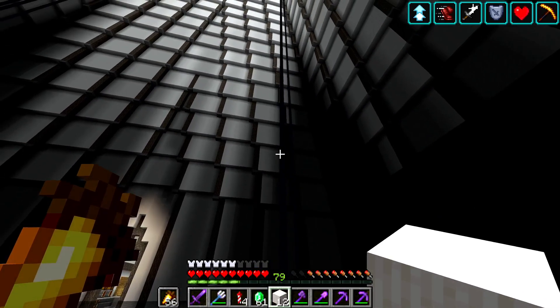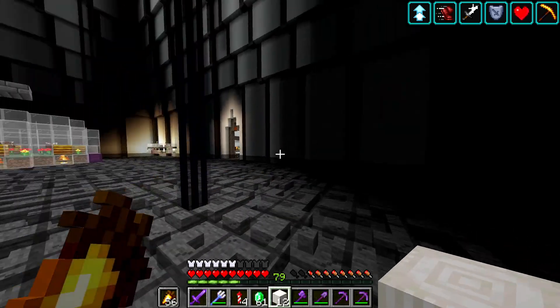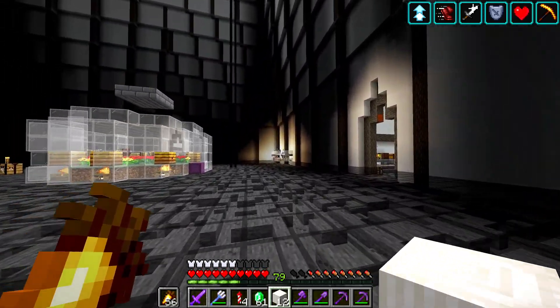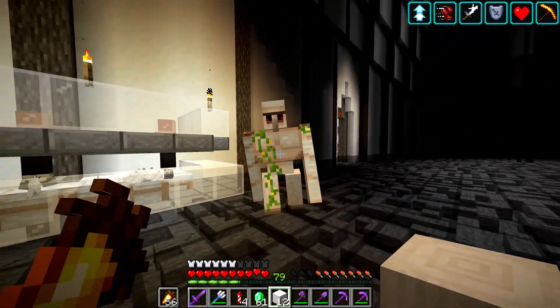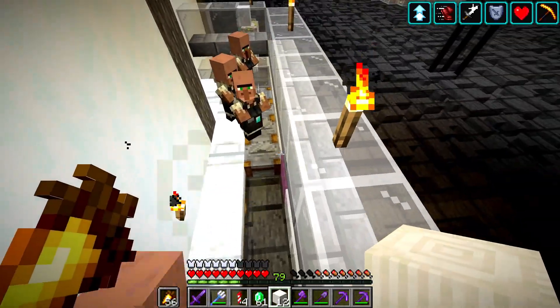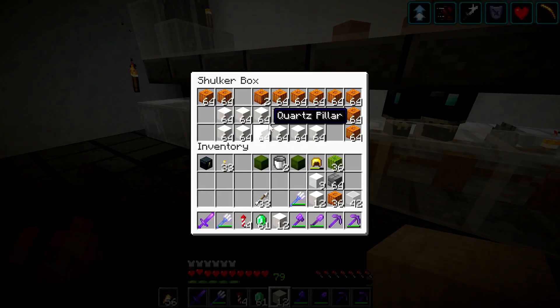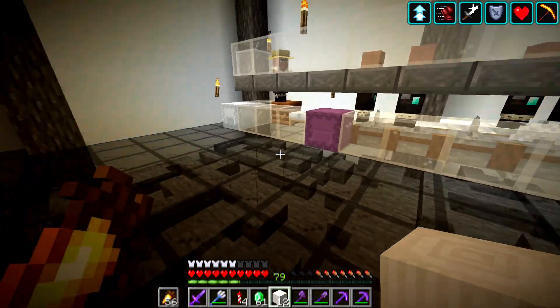With not too much difficulty at all we were able to get that guy down here, got him into a cell where we could cure him, and then brought him all the way over to our other villager. As you can see we got our brand new villager system started — even with an iron golem that spawned in. We have four masons and one farmer. I've been working on collecting the quartz too and we're doing pretty good — I'm going to smelt all of these into smooth quartz.